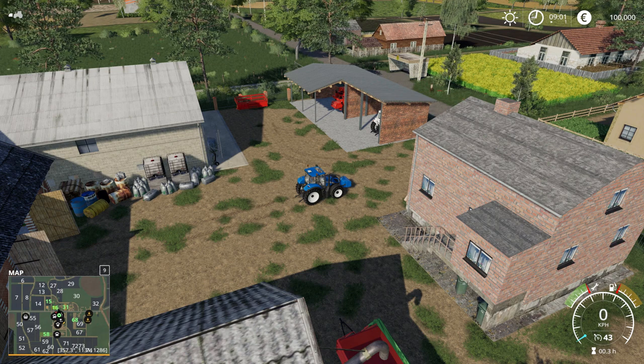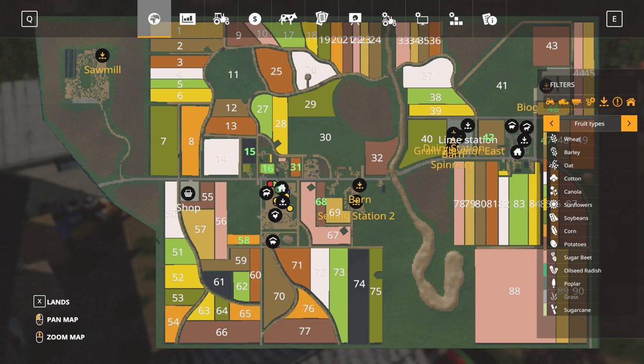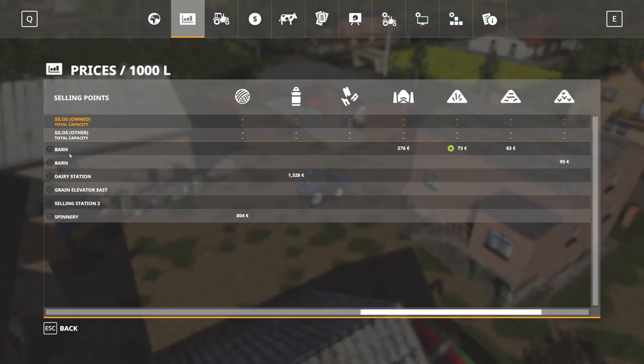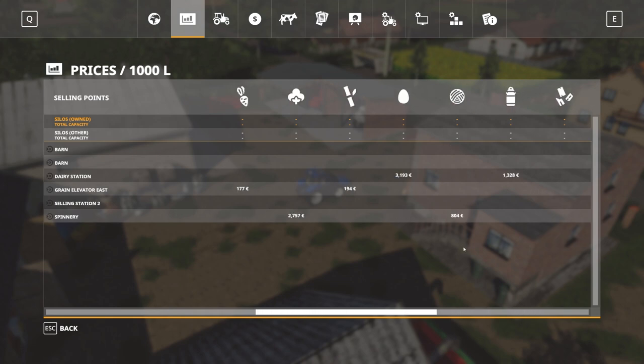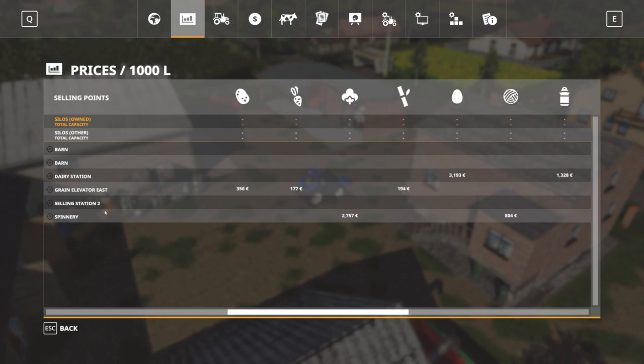All of the buildings can be sold for profit but I advise against it. The biggest sell point on the map has Barn, Barn, Dairy Station, Grain Elevator East, Selling Station 2 and Spinnery. Spinnery is for wool and cotton. Selling Station 2 is for your grains. Grain Elevator East is on the eastern part of the map near your second farm and accepts all crops, even sugar cane. Dairy station accepts only eggs and milk, and there are two barn stations.